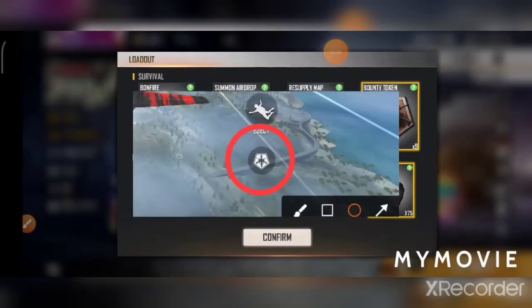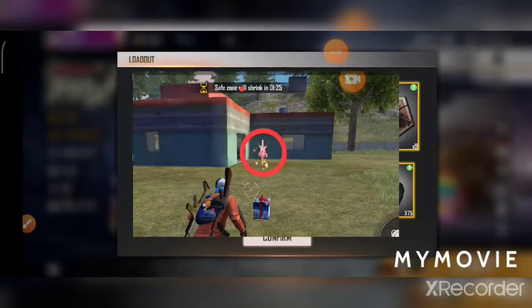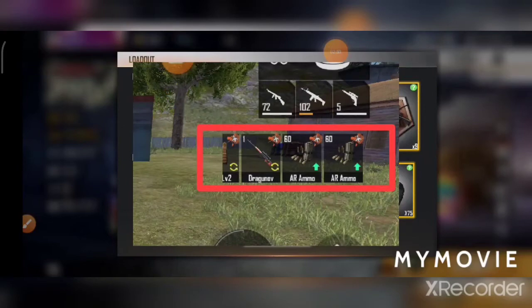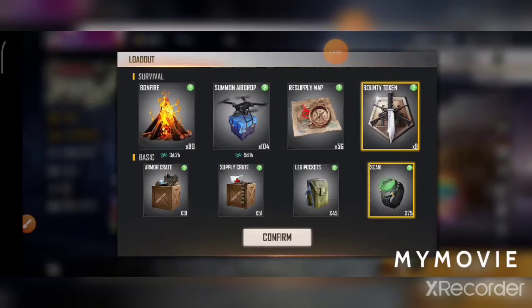You can use the first kill. You can shoot the pistol in the first time. You can use the loot box and get extra loot, rare guns, and better guns. Most of you should use the Bounty Token for survival.